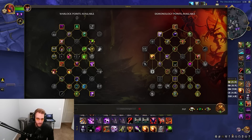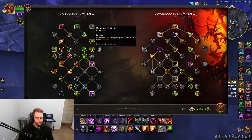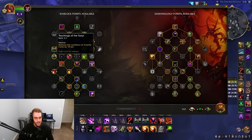We have a talent that increases your and your pet's max health to keep both alive longer. I also pick up the reduced cooldown on Amplify so I can have Amp Curse of Weakness up as much as possible against Ret Pallies — their crits are why they're obliterating people, so you want to take that out of their toolkit.